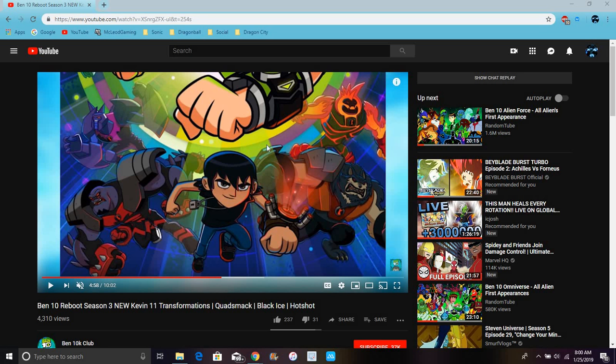So we have Hot Shot right here, and Debolla's Teeth Blast. From Kevin's perspective — you know, like how Ben has his heroes — Kevin has Black Ice, which I think is his version of Diamond Head, and Quad Smack. This is an Evil Eye's Forearms, which is not bad. At least it was made into a toy — I'm definitely going to get them.